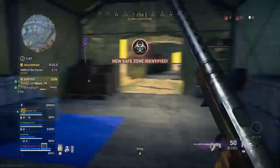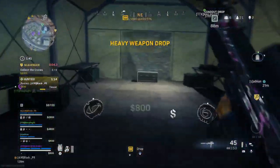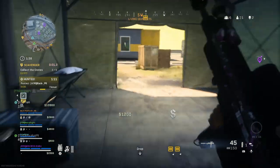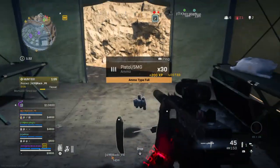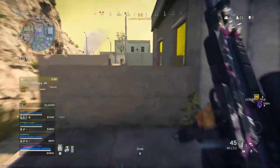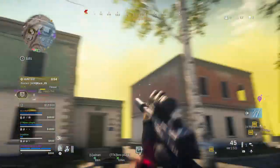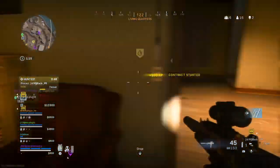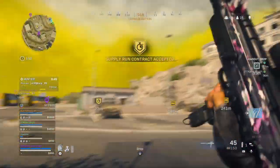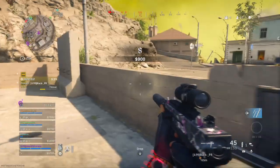Gas is closing in. Relocating the safe zone. Stack that armor! Grab the contract. It's over. Marking a supply run contract. Move to the target area — you don't have all day. Allied UAV overhead. Contract complete. Payment's been authorized.